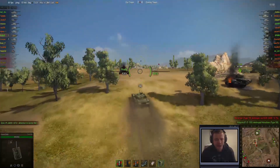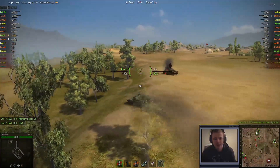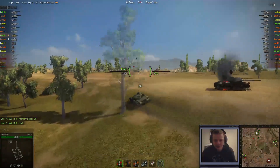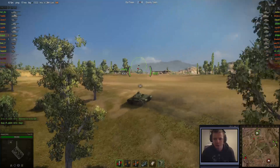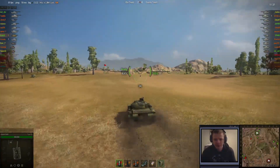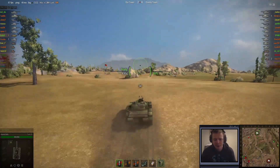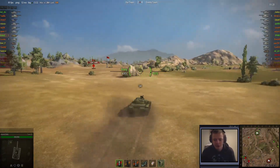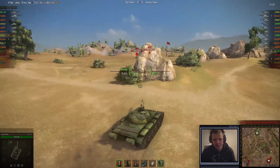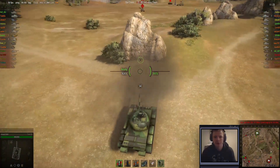Another tank that I would be afraid to take on — Type 59s back in the day used to be quite scary, especially in hordes or platoons of them. Back in the day people used to complain about Type 59 when they went in packs of three because they were quite rapid tanks and could dish out quite a lot of damage. So people were quite afraid of them.